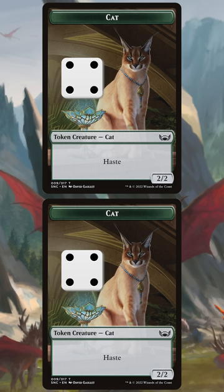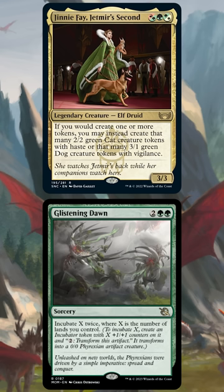That's an absolutely terrifying amount of power coming at you on turn 4 in Standard. Any other ideas for Glistening Dawn, let me know in the comments.